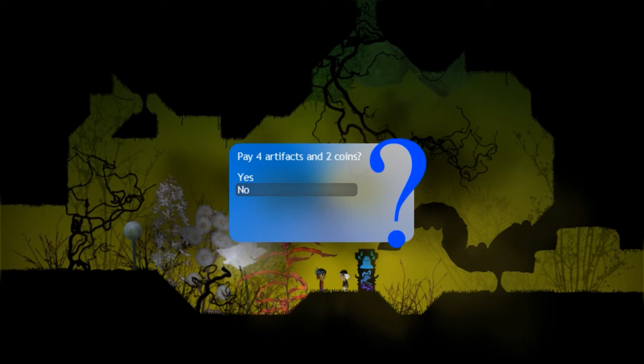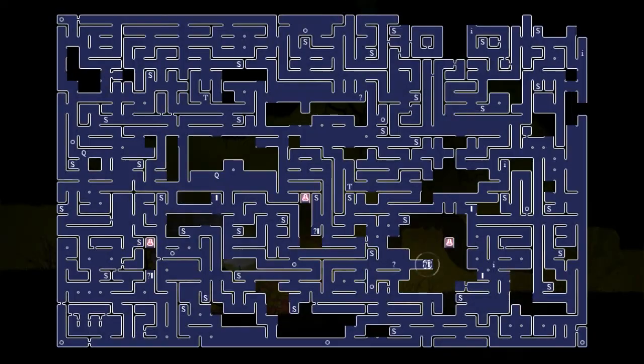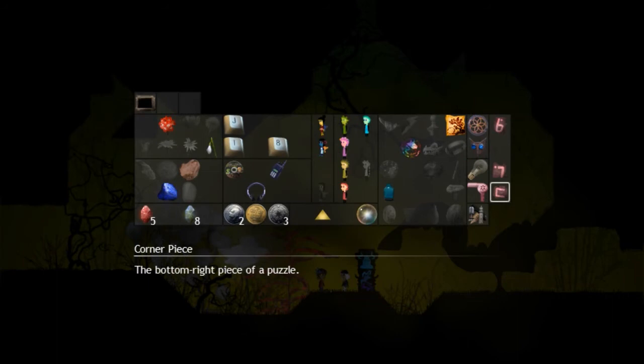Four artefacts and two coins. I'm going to make my way to a save point and that's going to be it for today I think. Lots of exploring, got a bunch of coins, got a bunch of glyphs. I think we're going to be able to do it.